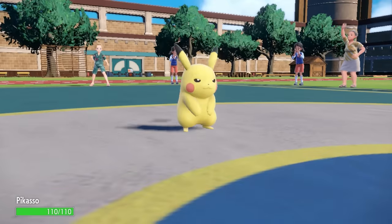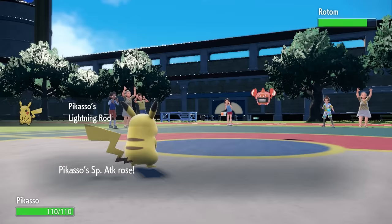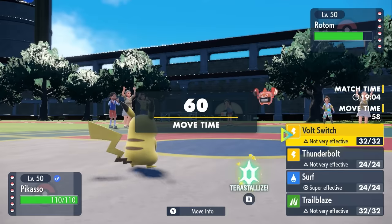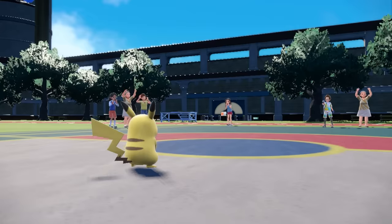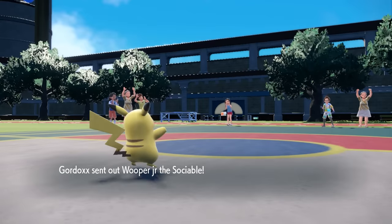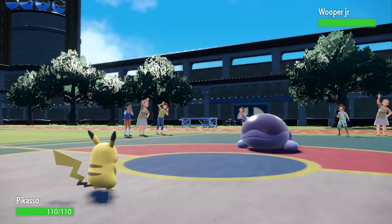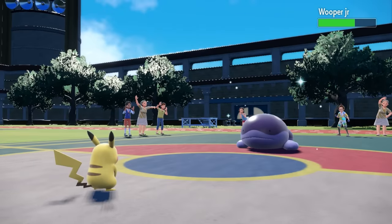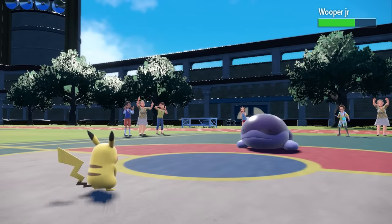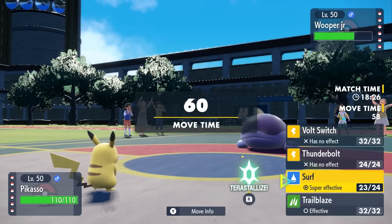Pikachu comes out here ready to do some painting, and they actually end up going for that Volt Switch, which is amazing. It activates the Lightning Rod, gives me a nice little Special Attack boost, and Pikachu is out here actually surviving a switch-in. With that Special Attack boost, a Surf actually kills the Rotom, but they end up switching out into their best check — the Clodsire. About 90% of the time you see a Clodsire, it's not actually going to be running Water Absorb, which is why I feel comfortable going for that Surf.